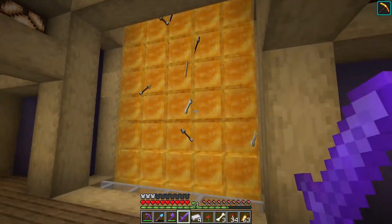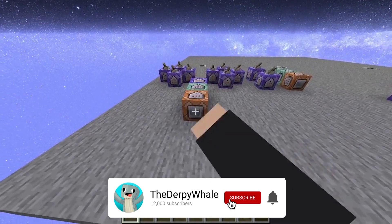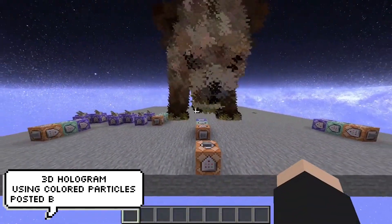His link, as well as everyone else's, will be down below in the description, and I do urge you guys to actually check them out — they make some good stuff. Using Command Blocks, KevinJN made a working 3D hologram using coloured particles, and it looks incredible. It feels like this isn't even Minecraft.